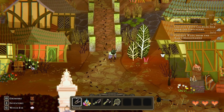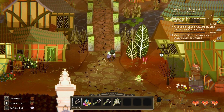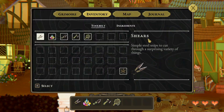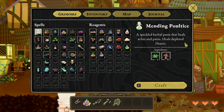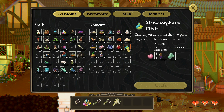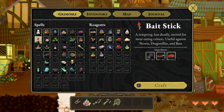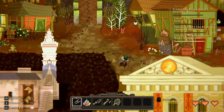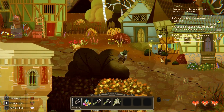So Metamorphosis Elixir, Crypt Crawler Silk from the Graveyard — I don't know exactly what that is. Let's look at the Grimoire. We need Metamorphosis Elixir, so we need the bug stuff. And bug stuff, I think, is this? Maybe? Let's go back to the swamp, because I know I can get those other things there as well.